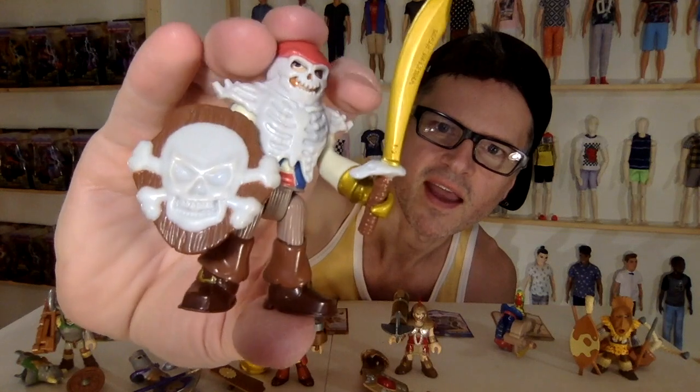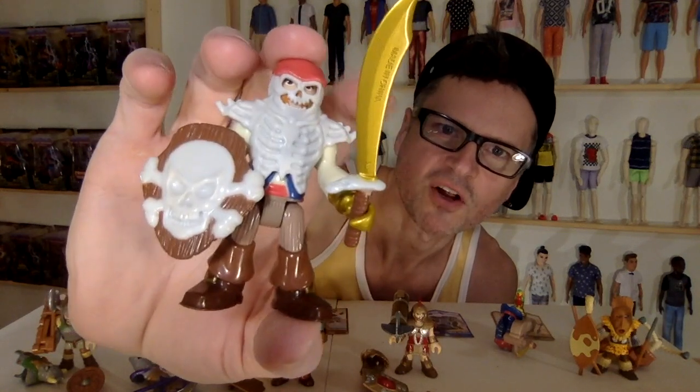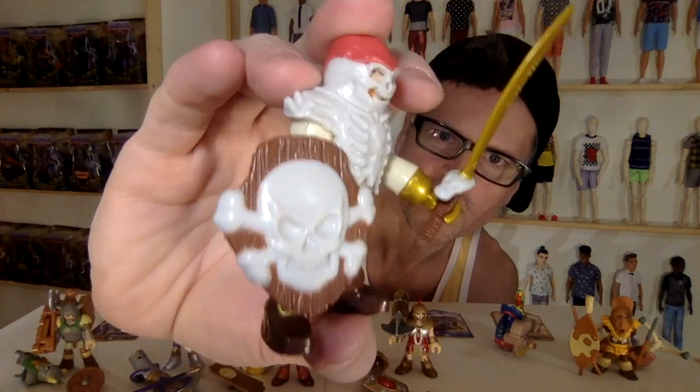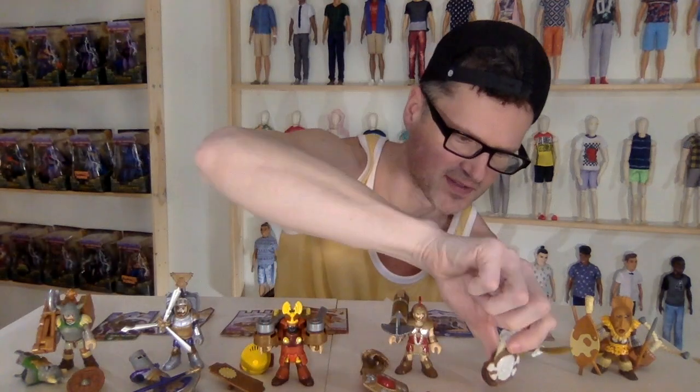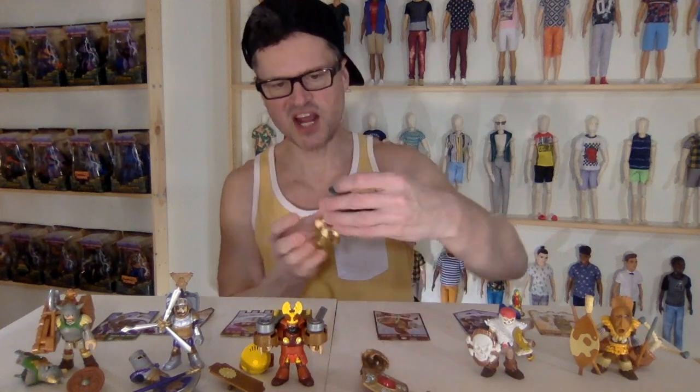He's got the round older-style Imaginext heads, and his alternative helmet is this skeleton body — isn't that really cool! This red bandana — look at his eyes looking through, so cool. The shields tend to run horizontally, which is kind of bizarre, but the wrists do twist so it's not a problem. His sword is beautiful — a golden, gray, and brown handle. Look at that wood detail on that skull shield — he is awesome.